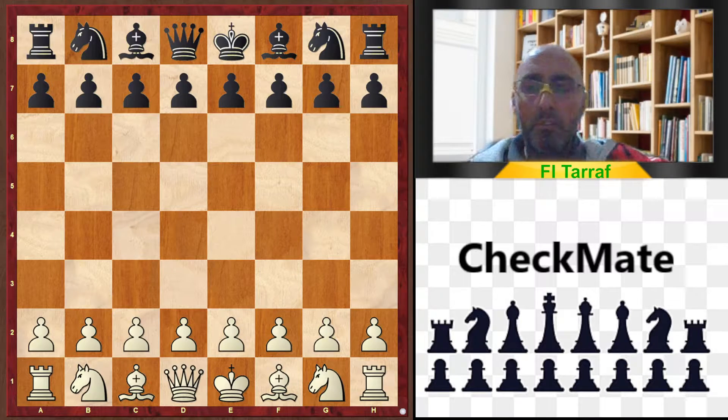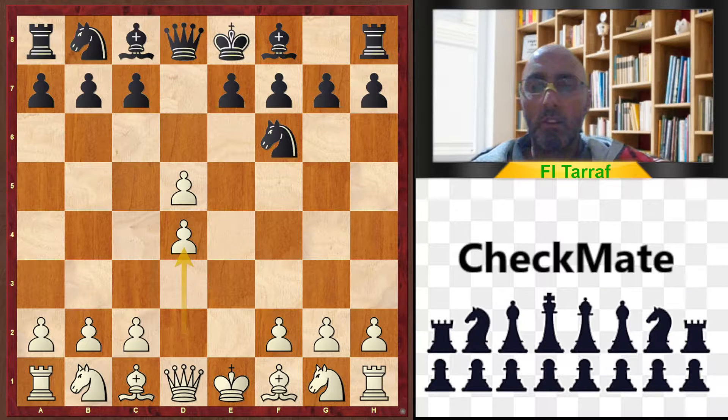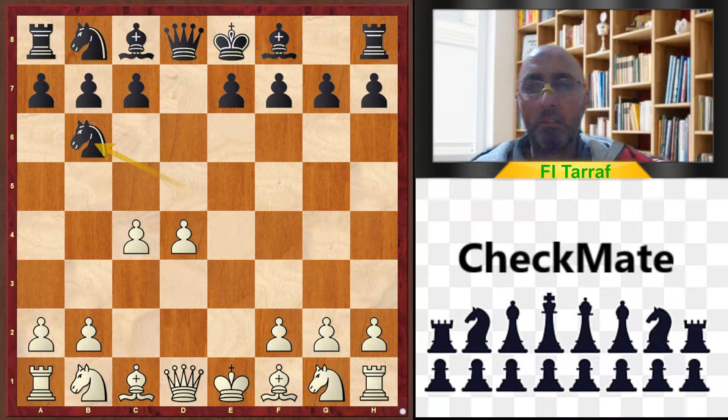A new video and a new trap. The game started with e4, d5 — the Scandinavian Defense — then e5, Nf6, d4, Nd5, c4, and now black chose to play Nb6.